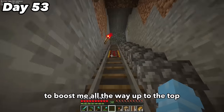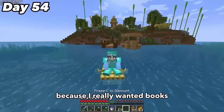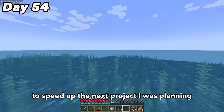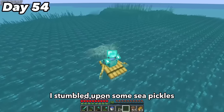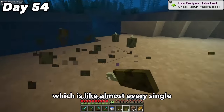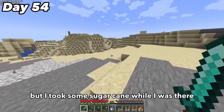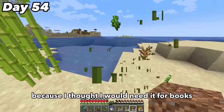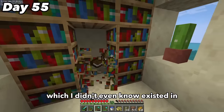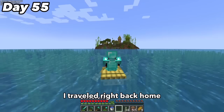On day 54 I decided to go on my first and last journey away from the island because I really wanted books to make an enchantment table, which I needed for the next project. On the way I stumbled upon sea pickles on the ocean floor and took about 30 of them. I eventually arrived at a moorland which took a surprisingly long amount of time to find, then found a village with a library — which I didn't even know existed in desert villages — giving me a really good amount of books. After that successful trip I traveled right back home, eager to start the new project.